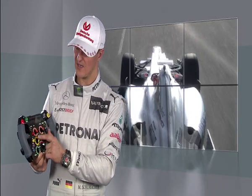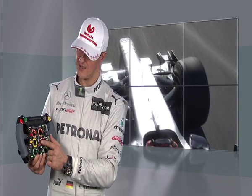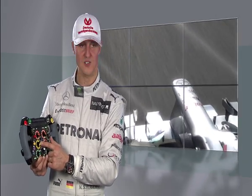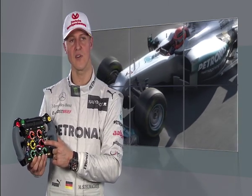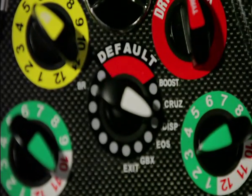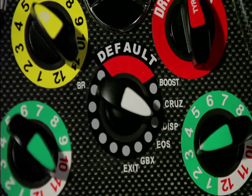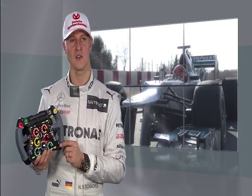Brake balance check, clutch check, and now we come to the center rotaries — the yellow one is for the clutch as well, before you get to the tire diameter selector. You have three different tires with three different diameters that you can pre-select. Then the main menu button, two differential buttons, and obviously your shift and clutch paddles, so you have two of those.